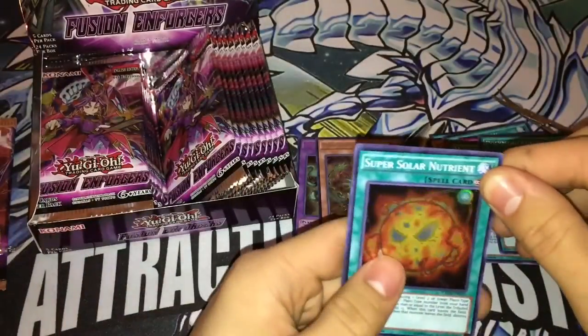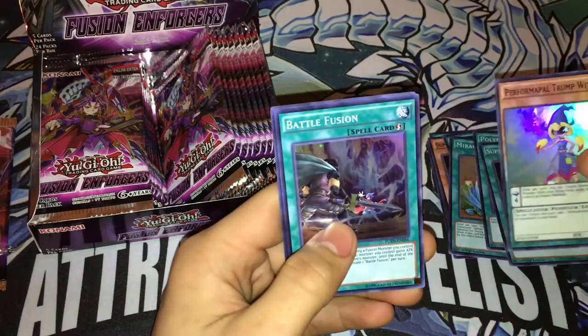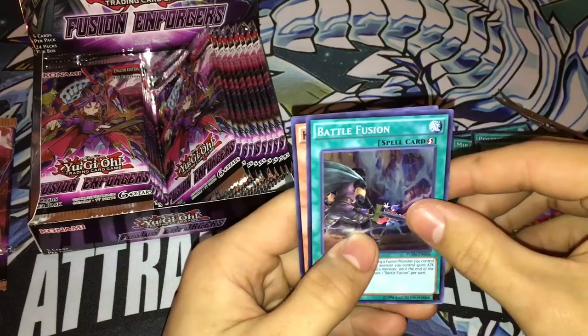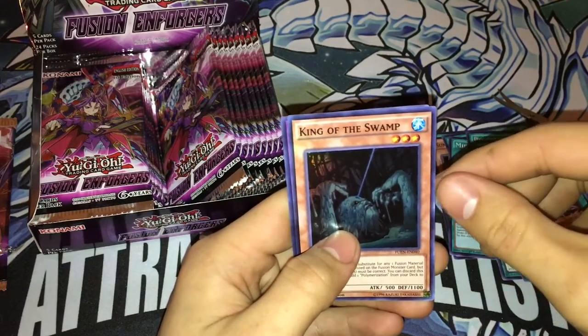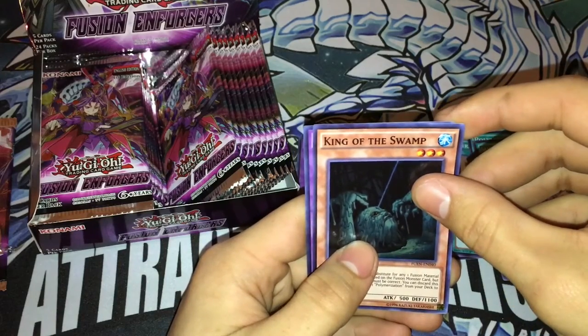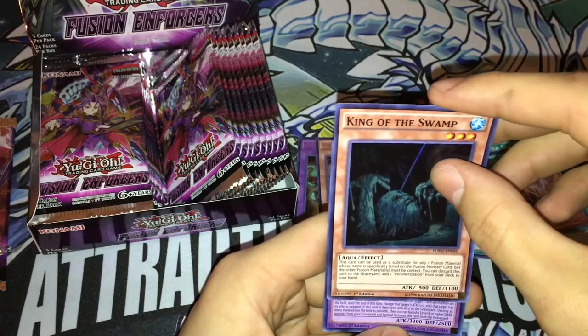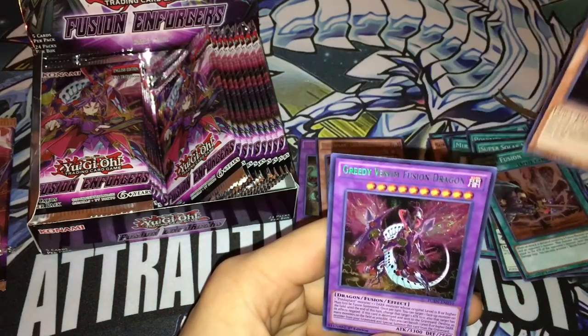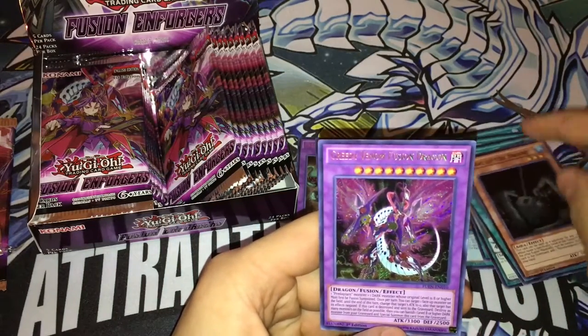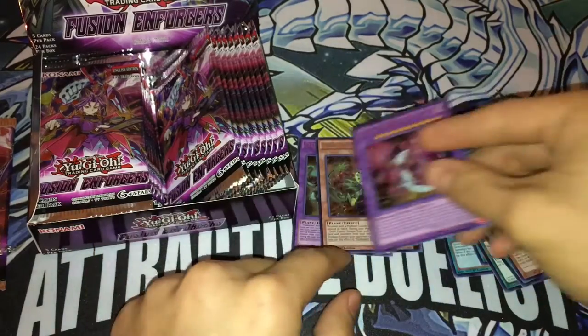Pack three: Super Solar Nutrient, Performapal Pendulum Sorcerer, Frightfur Trunk, Battle Fusion, King of Swamps for the Fluffles — pretty nice. And we got Greedy Venom Fusion Dragon, pretty nice.